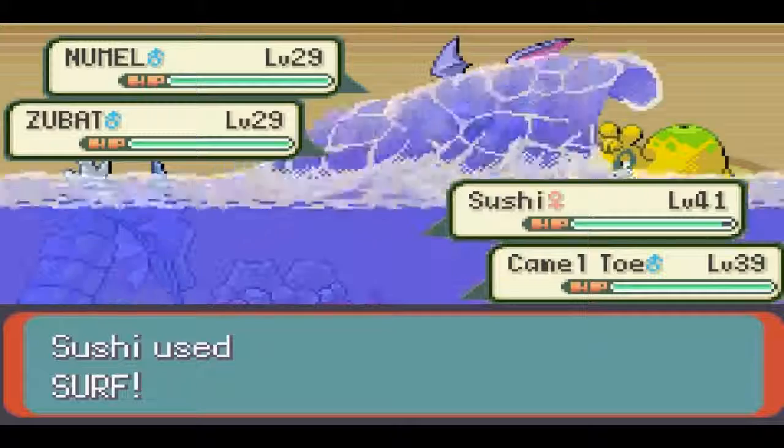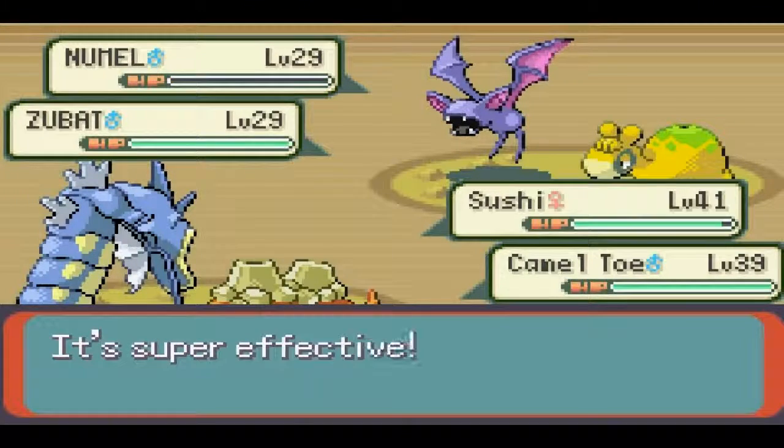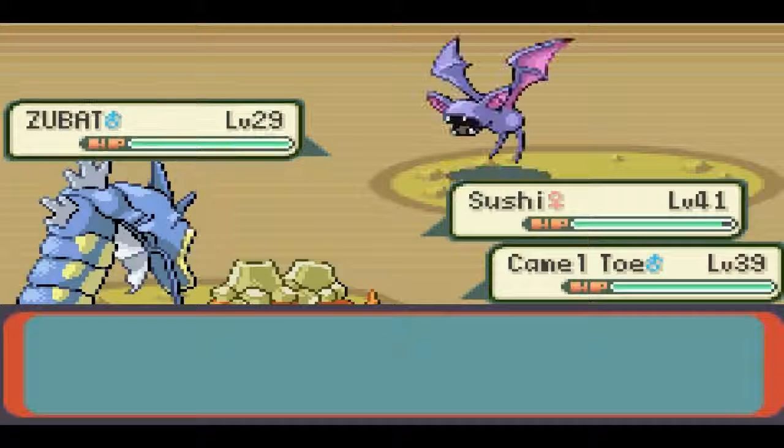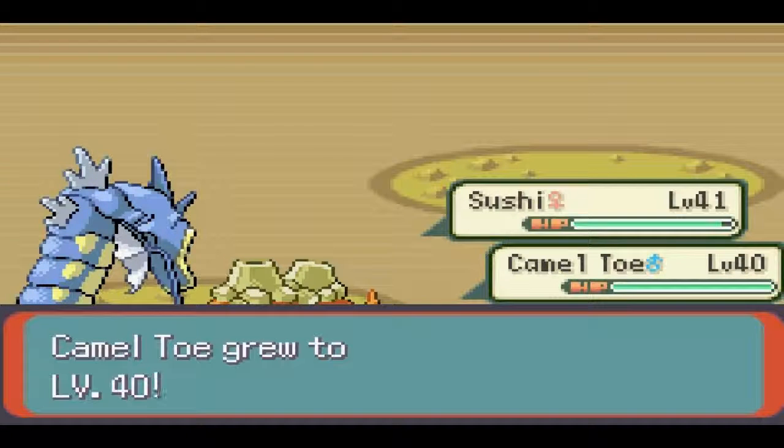That'll take it out easily. It's kind of good that they only have one Pokemon each because there's so many of them. And Surf just kills both of them even though it's not super effective on Zubat — that was fantastic. Way to go, Sushi, wrecking everybody. And now Camerupt leveled up to 40, that's pretty nice.